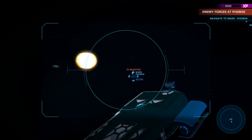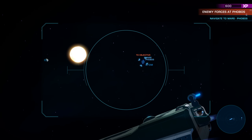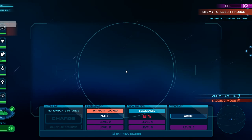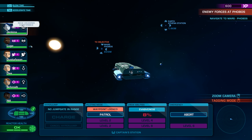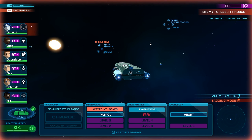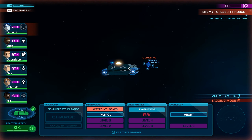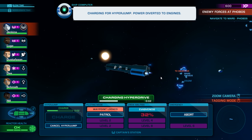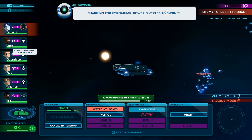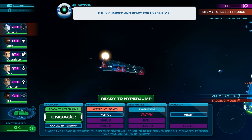Let's go to Mars Phobos. We're going to be jumping to Phobos, which I believe is a moon of Mars. Some more phasmids at Phobos. Charge — and you don't want to be charging a hyper jump when you're in combat unless it's a dire situation.